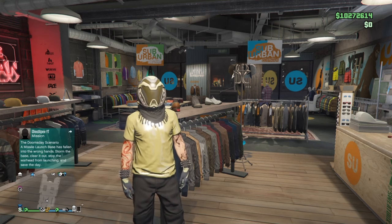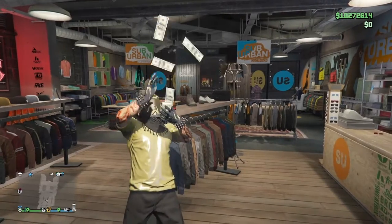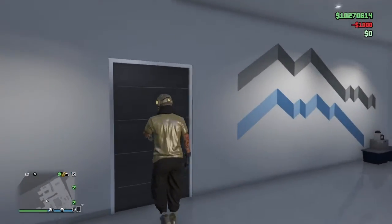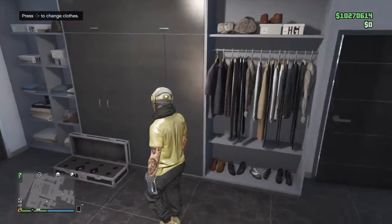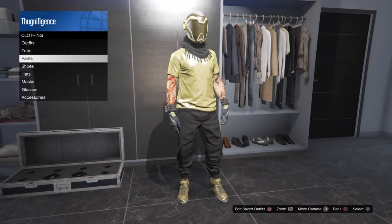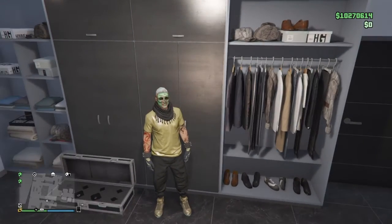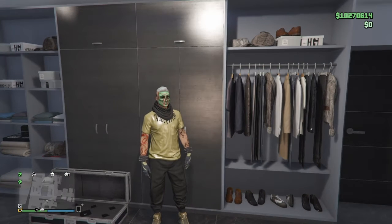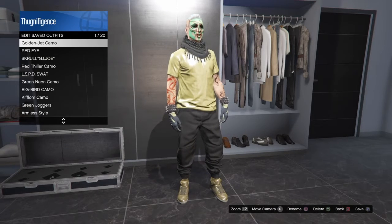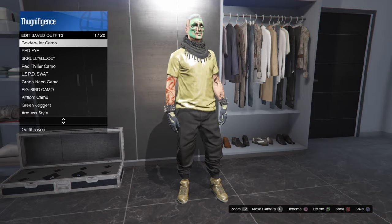Now we're at the CEO office. Head over to the closet first. Take off your mask and make sure you have the basic outfit set up — the shirt, shoes, gloves, scarf, and spike gauntlets. Hit Right on the D-pad to open your closet, then hit Square to save this outfit. I named mine 'Golden Jet Camo' but you can call it whatever you want. Save it in the first slot.